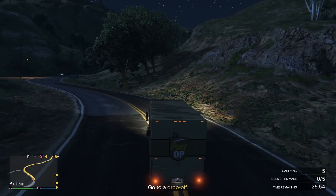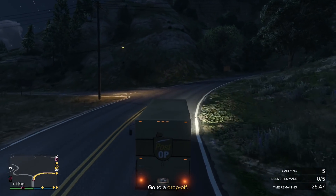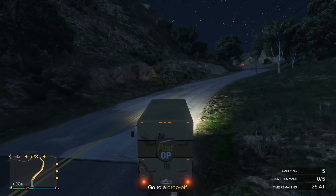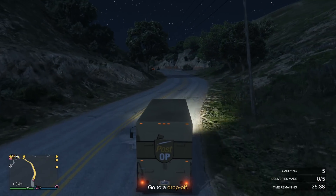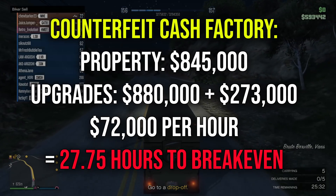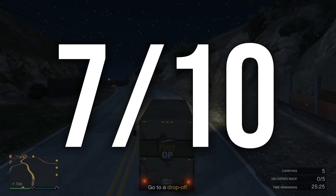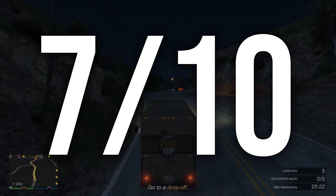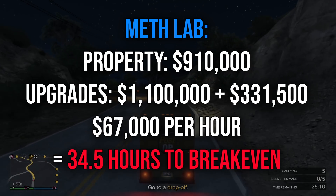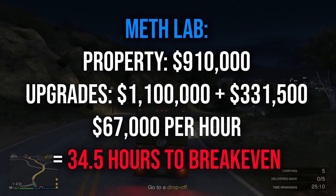Next, the counterfeit cash business. Keep in mind all of these figures are with the purchased business upgrades, as well as taking into consideration the cost of purchasing supplies. If you want to steal the supplies you'll have better profit margins, but that means more work — that's up to you. Per hour here you'll earn $72,000, and with the cost of the cheapest business and upgrades that'll take you 27.75 hours to earn back. After that it's smooth sailing, so this one's gonna be a 7 out of 10. Meth labs are the most expensive business to start up, but the money is good with $67,800 per hour, which after purchases will take 34.5 hours to break even. This one's a 7 out of 10 as well.